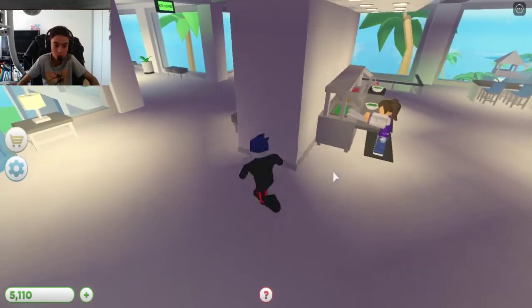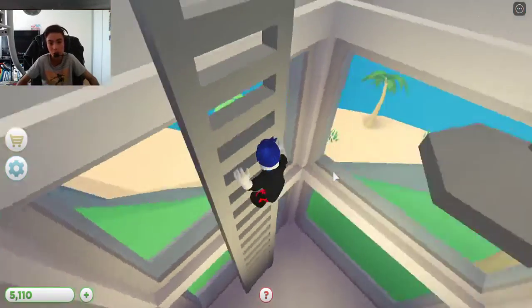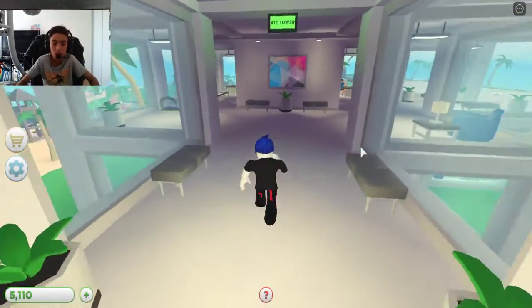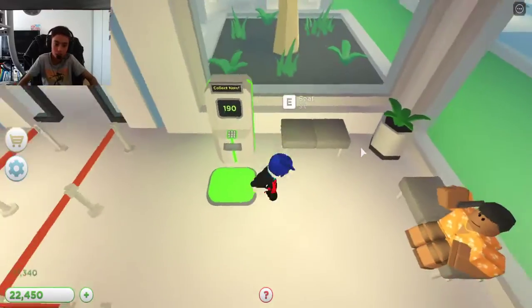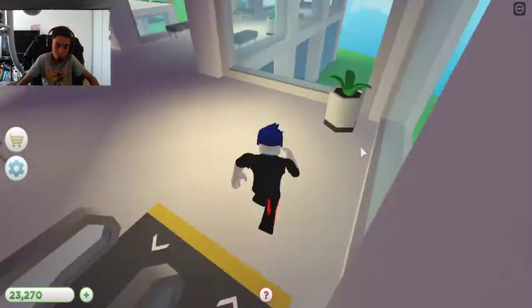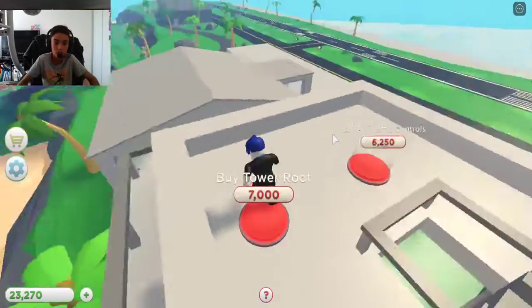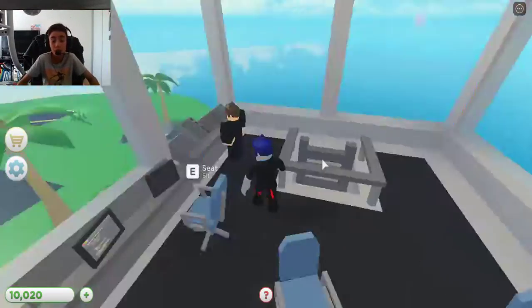I want to get the ingredient things first. Should I do the ATC tower first? Yeah, we'll do the ATC tower. I like how you can sit on the seats — like you can actually be an actual guest. Tower roof, traffic controls — so we got one tower just to keep the airport under control.